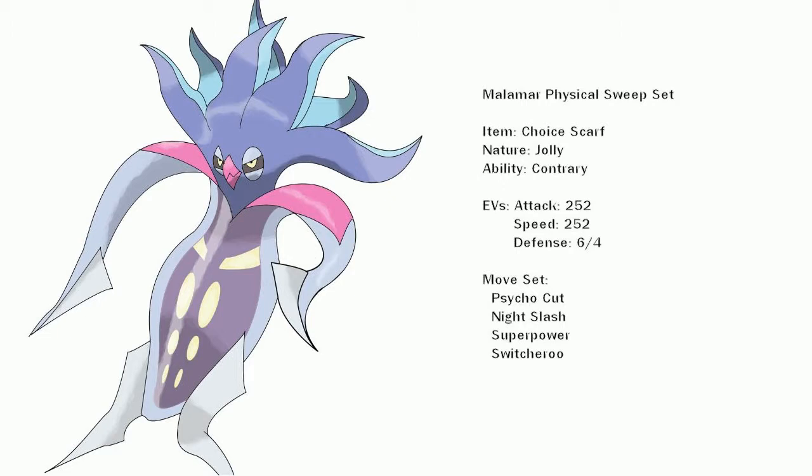We're also pretty weak against Steel and Grass, so a good Pokemon for that is Infernape. Infernape with the Air Balloon lets it avoid Ground moves. I run Mach Punch, Taunt, Fire Punch, and Flare Blitz — the reason I use Flare Blitz over Fire Punch is I think it does more damage. Infernape just has great coverage and can be the closer of the match if Malamar actually dies, like in my last video.